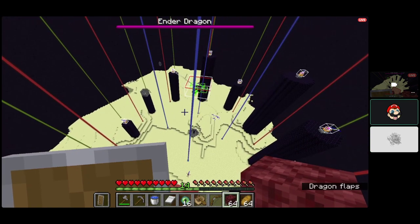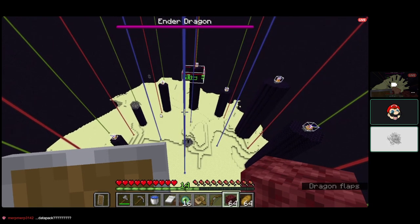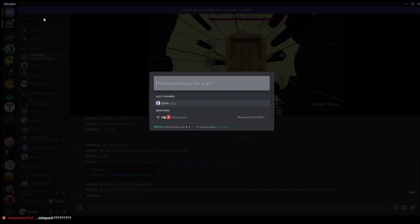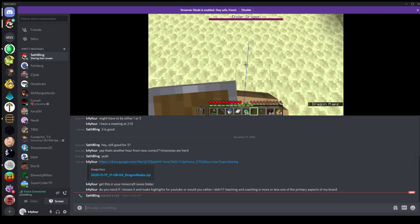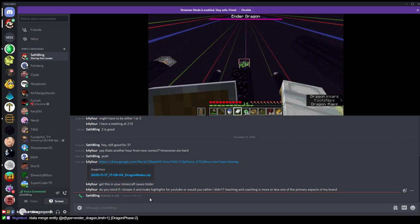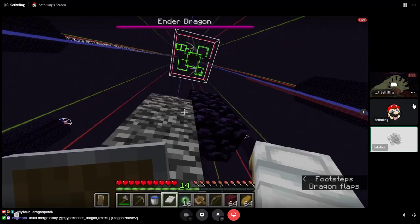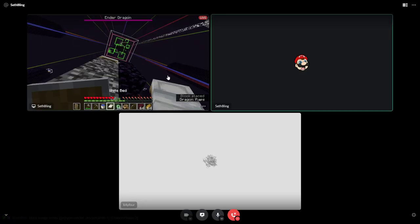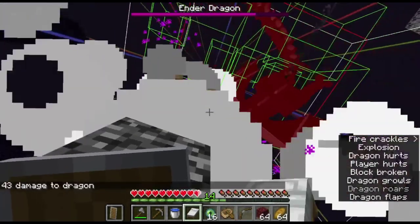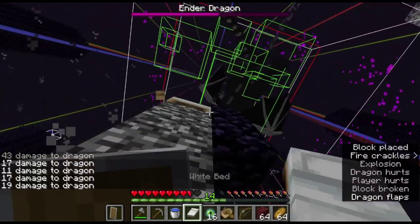I could modify my data pack so it puts the dragon in strafing mode. There's a command using entity data — something like data entity ender_dragon phase. I'll send you the command. You can set the dragon phase with data. I think two and three are perch approach and perching, so one would make sense as strafe since zero is probably just normal. There's the fireball — let it hit you and then block up. Come at me! It's on the wrong side — it switched.